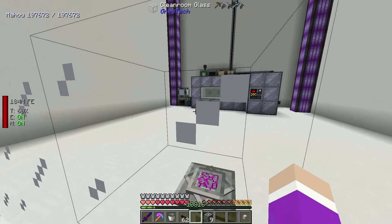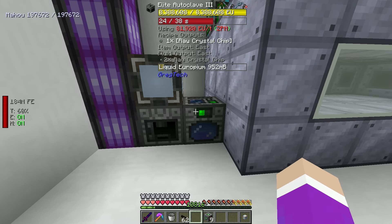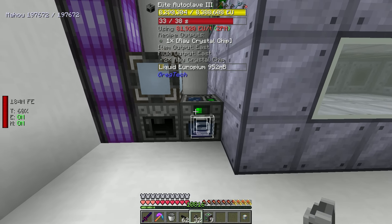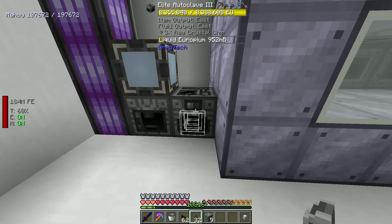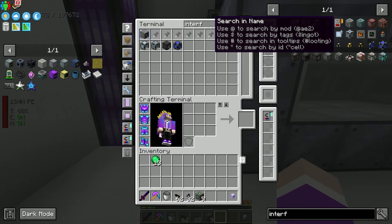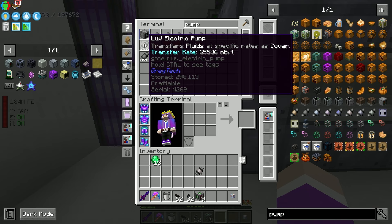Once it comes online it starts crafting - there's a 10% chance each time so hopefully it will work. The emitter is done now. Grabbing some data orbs, let's craft the sensor and emitter data. The ZPM sensor goes into the research station, and for the emitter I need to wait for it to finish crafting. Data is done and I requested two more ZPM energy hatches for crafting these things.